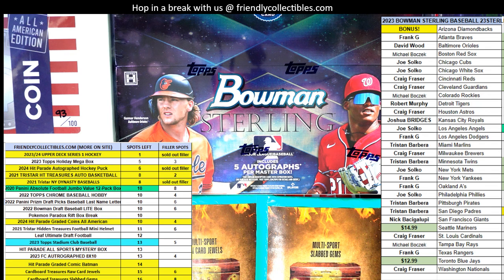We're running the next filler right now because we had a couple of fillers to do. The next filler is going to be the TriStar New York Dynasty Baseball. That's going to be Filler A, and at six racers, first place wins three spots in the break.